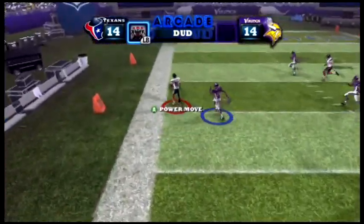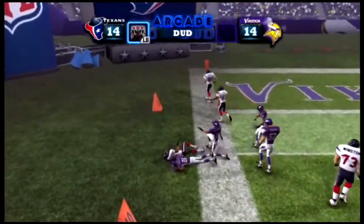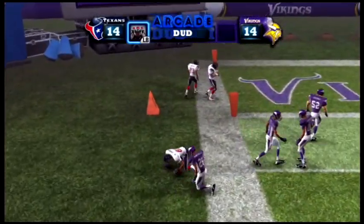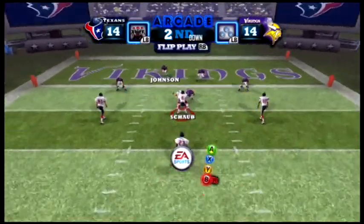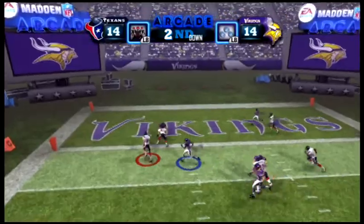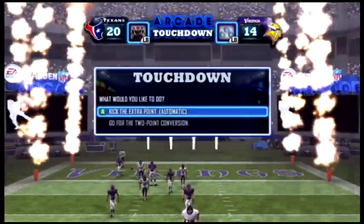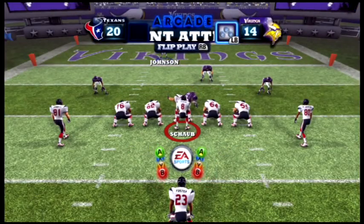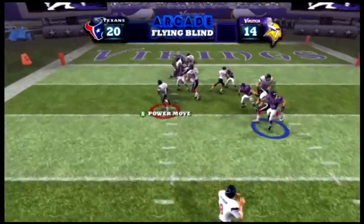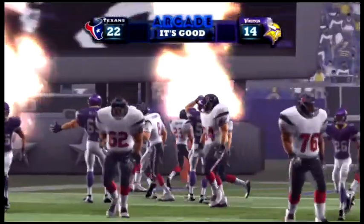He throws it downfield to Andre and he could take it but doesn't slow down because he almost went out of bounds. On second down I need Schaub to run in there and he does — it's 21 to 14 right now. I go for two and run with Foster, and Foster gets two points.